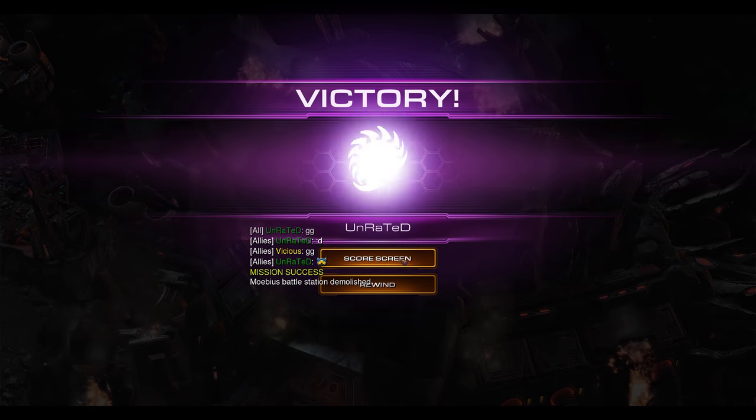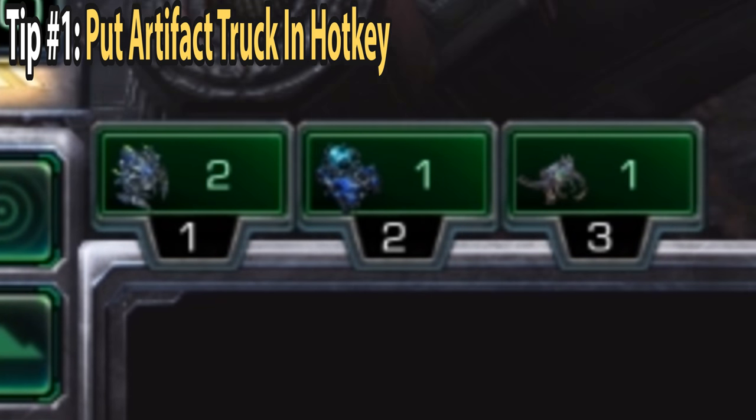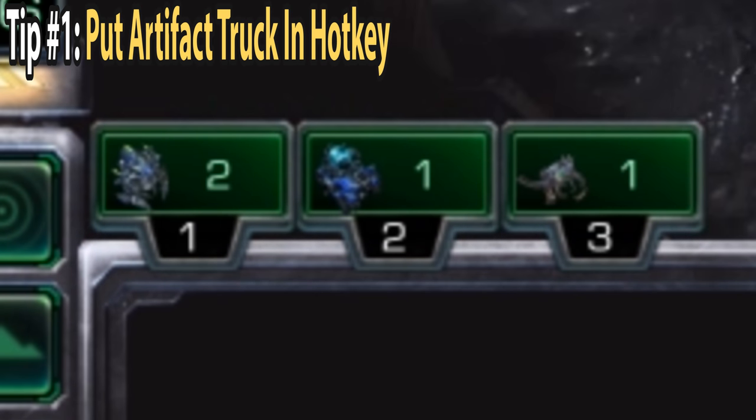But wait, I have three more tips for you. The first tip is to put your Artifact Truck into a hotkey — I use hotkey 2. What this does is, as long as your Artifact Truck is in that hotkey, you will always be able to select it even after you are done using it on a main objective.